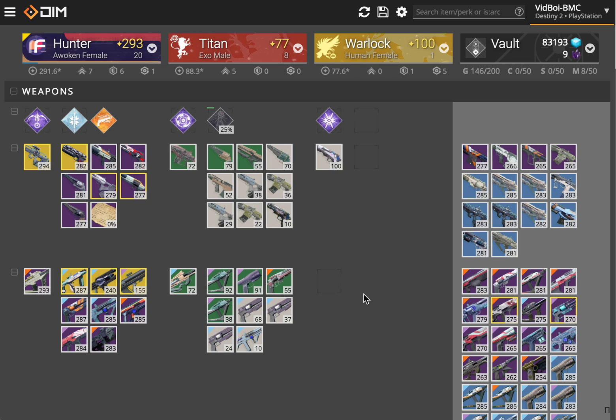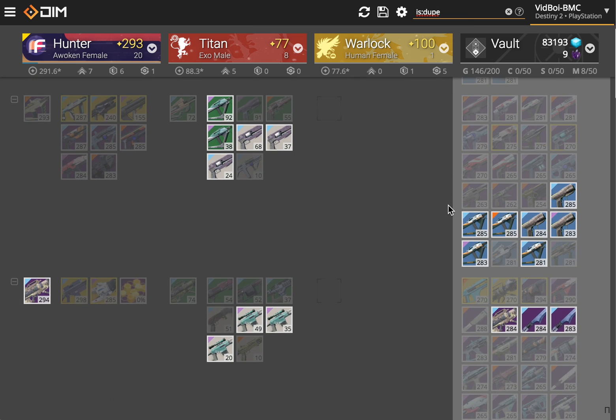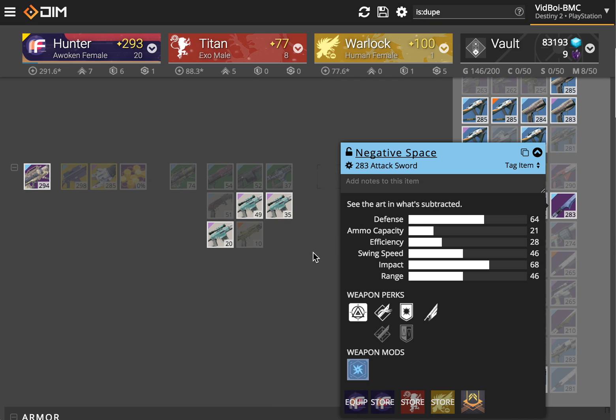What I want to show you is how DIM's search features allow you to clean up your gear and find out what to shard and what to keep. In Destiny 2, items are a lot simpler and have fixed roles, so there's no two guns that have a better or worse role. So what we can do is use DIM's really handy is:dupe feature to search for items that are duplicates of each other. Up here in the search bar, I just type is:dupe, and you can see all of these items are duplicates. For example, this rocket launcher I've got two of, and this sword I've got two of.